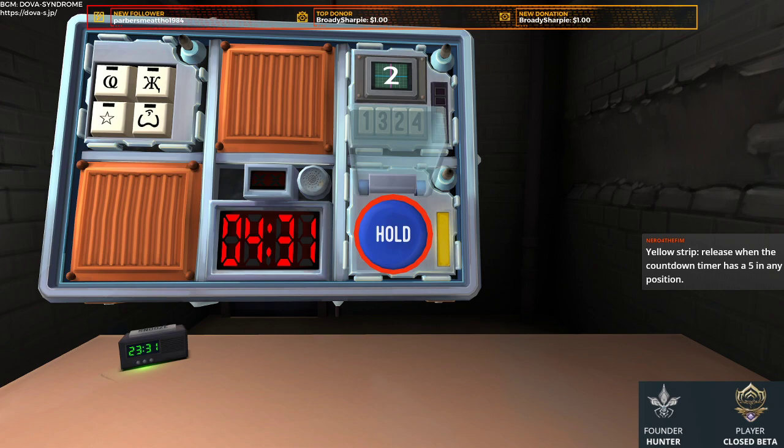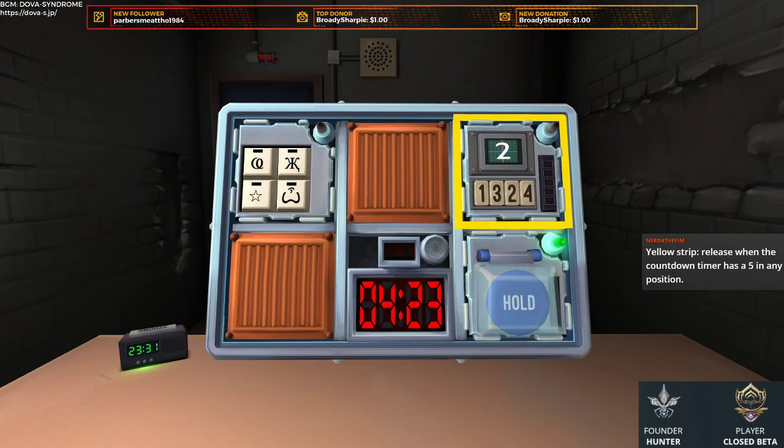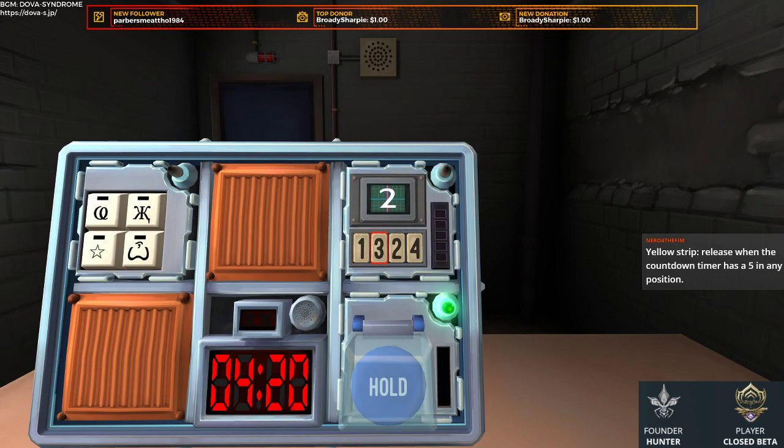Release when counter hits five — alright, got it. So we have symbols and I have no idea what the numbers module is. Currently the display is showing 2. The positions are 1, 3, 2, and 4. If the display is 2, press the button in the second position.